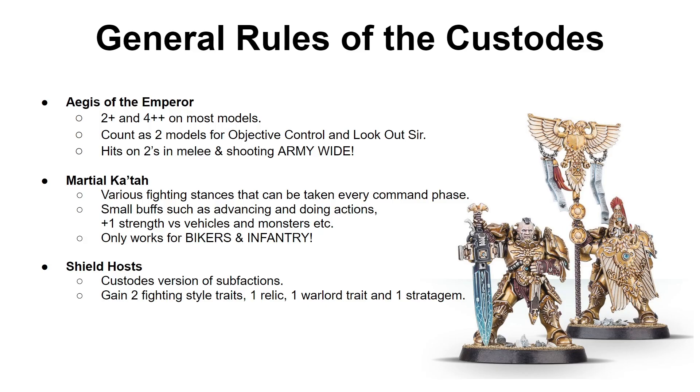Maybe you're curious about the Custodes — maybe you've played against them or seen others play them — so here's a general overview of the different rules and abilities of the Adeptus Custodes. First and foremost, you'll have a 2+ save on almost every model, alongside a 4+ invulnerable save. Some vehicles will have a 3+ save or a 5+ invulnerable instead, but the majority have a 2+ save and a 4+ or 5+ invulnerable. Being such an elite army, you also count as 2 models for Objective Control and the Look Out Sir rule. Probably the best part is that you're hitting on 2s in melee and shooting on every single data sheet — your basic troop, your biggest tank, your most threatening robot — they all hit on 2s, which is absolutely amazing.